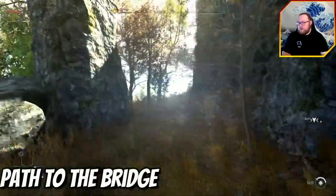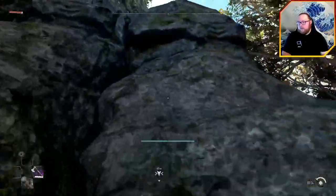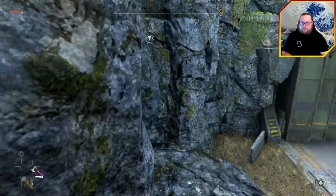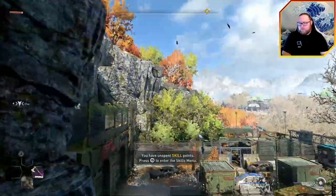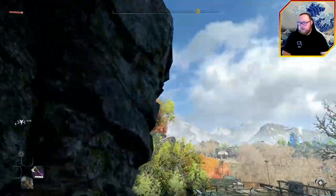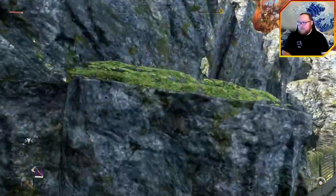Once you've made your way over here, come around to this rock right here. Using the wall run you'll be able to jump on top — this is why it's super important to have it, otherwise it's extremely difficult to get up here. Then jump on these rocks and jump across again using your wall run.